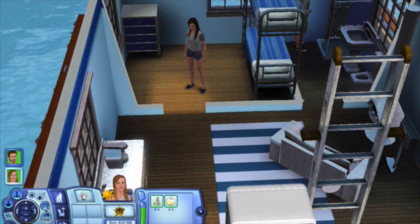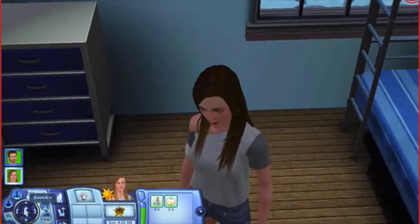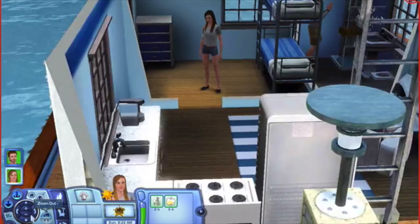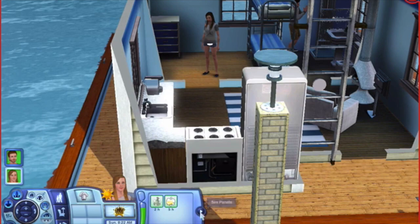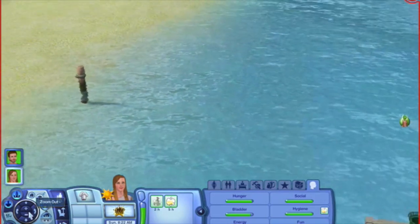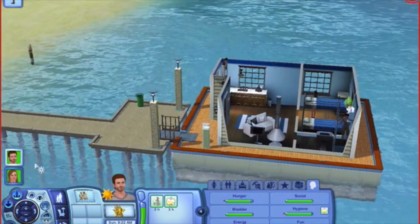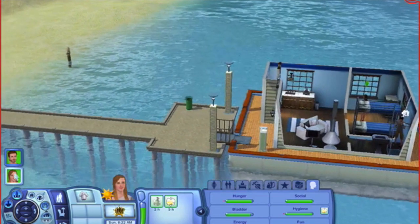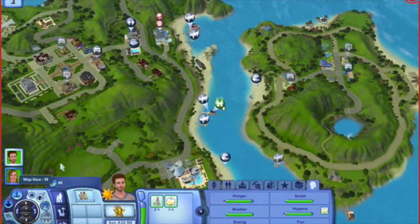Oh, she got emotional over the door, guys. It's just that beautiful. All right. So I'm going to start off the day right by going to the beach. Oh, he needs to get a job. Let me flip up my microphone so I don't sneeze in your ear. Just kidding — I didn't have to sneeze. We're going to start off the day right by getting him a job as a lifeguard, because I think that would be super cute for this Let's Play.